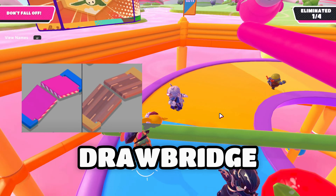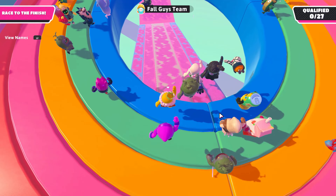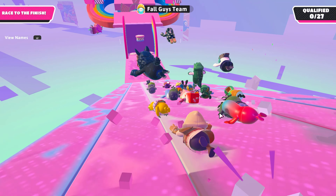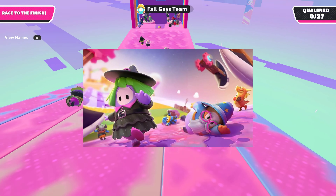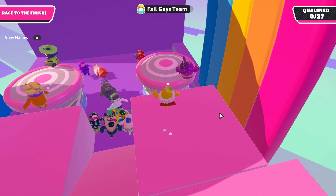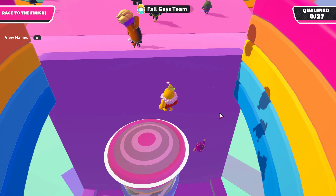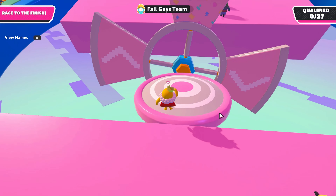Another obstacle is the drawbridge, which is from Night Fever — the bridge that opens and closes. There are two themes for this one: the medieval theme and the default theme. I'm really happy they're creating the default theme so we can use all the obstacles in at least one unified theme.